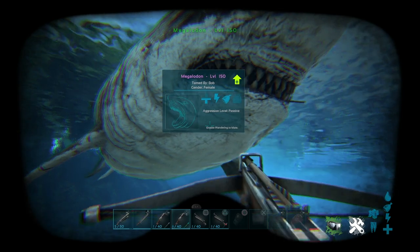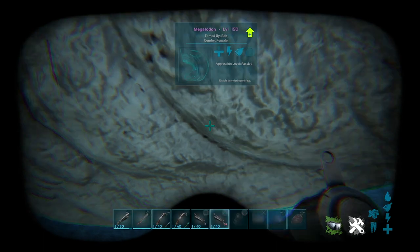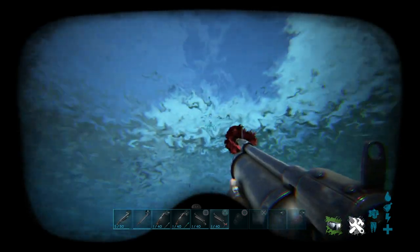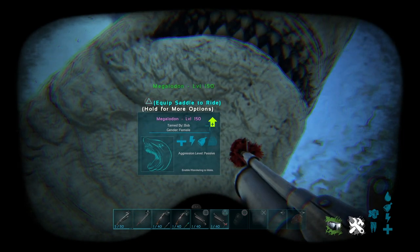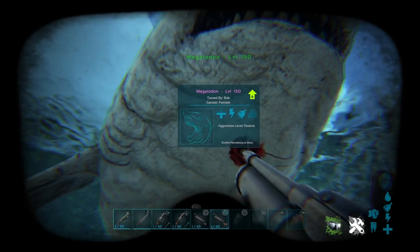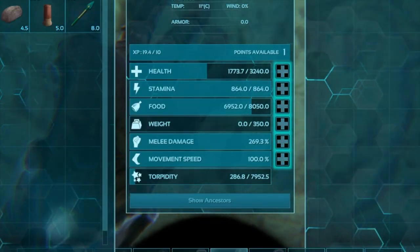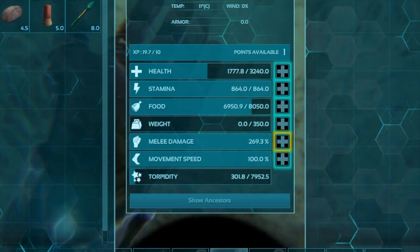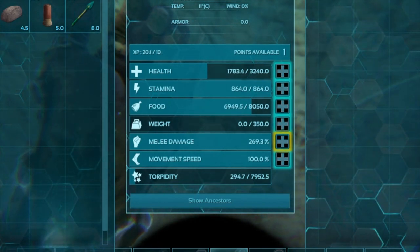Now we're going to test the tranq spear bolt on the harpoon launcher to determine if there is a significant difference in terms of torpidity. The shark's torpor has depleted to zero, so we're going to lob the tranq harpoon into it and see how much it does. The arrow did 157.5 — we're going to see how much a tranq spear does. Already it's at 300 torpor... 306 torpor. So essentially pretty much double that of a tranq arrow, which is actually pretty decent.